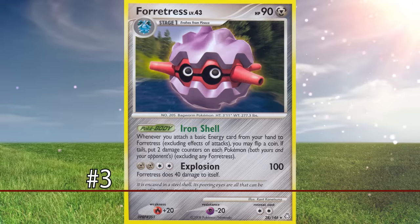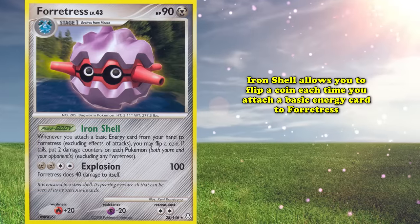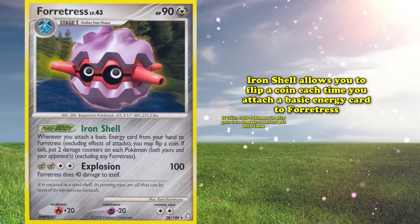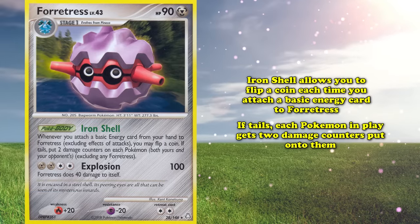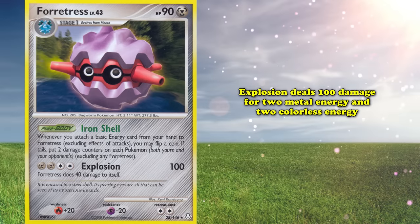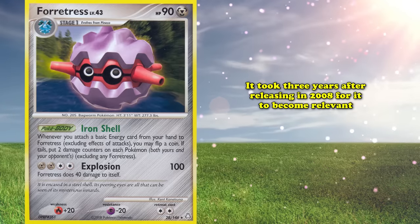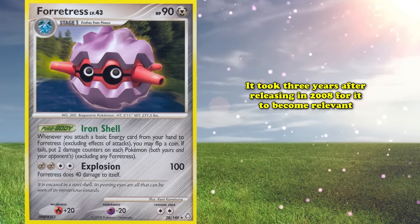At number 3, we have Forretress from Diamond and Pearl Legends Awakened. Its Iron Shell Pokebody flips a coin each time you attach a basic energy card to it — if tails, each Pokemon in play gets two damage counters placed on it. Its Explosion attack deals 100 damage for 2 Metal and 2 Colorless, and also deals 40 damage to itself. It took a total of 3 years after its release in 2008 to become relevant, but once it did, it became one of the strongest decks at the time.